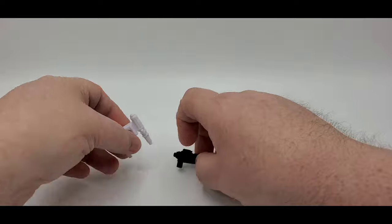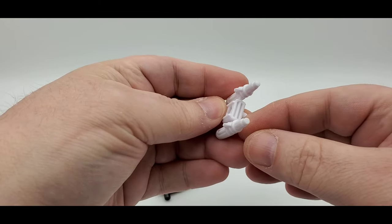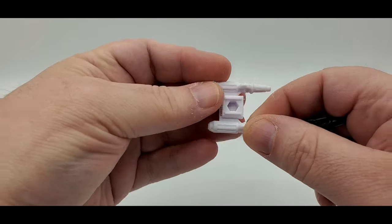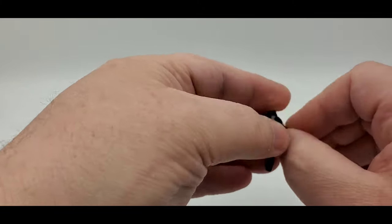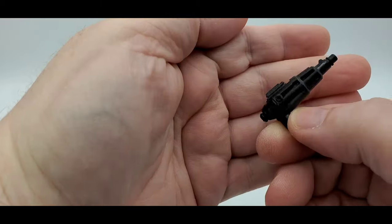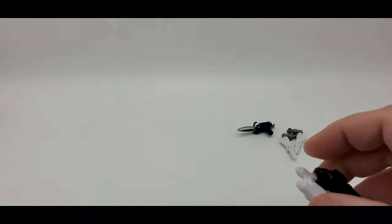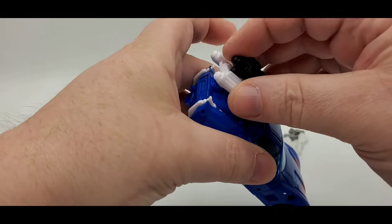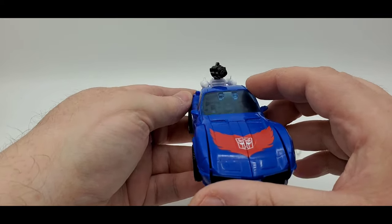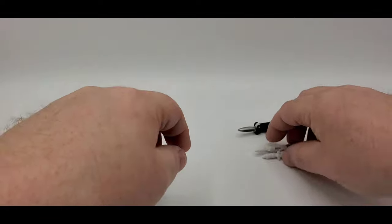First, let's look at the Kingdom weapons. He's got rocket launchers — you can put blast effects on there, which is nice — and it's just white plastic, no paint, just a little sculpt work. Then you've got his pistol or gun, and you can store it right here, or also on the back here, though it kind of shoots at his own roof from back there.